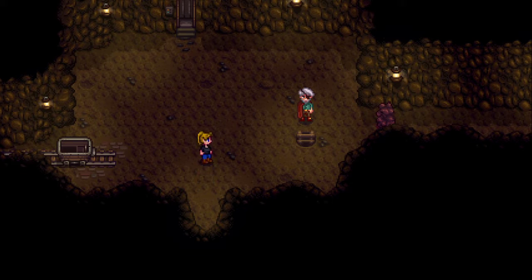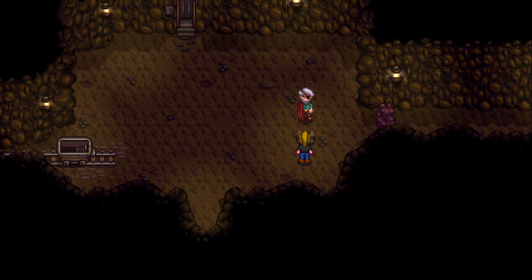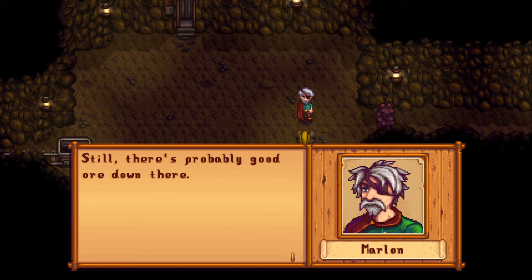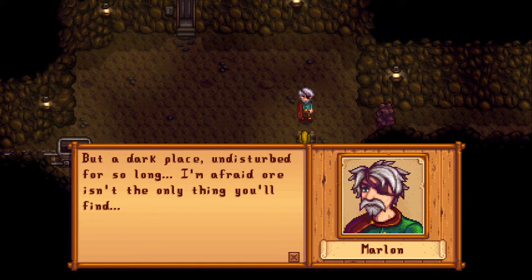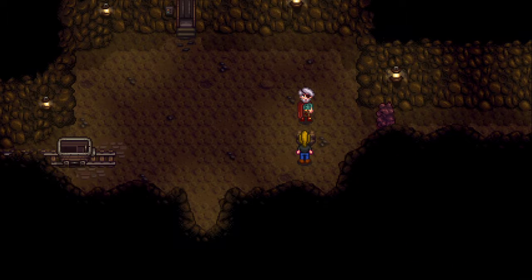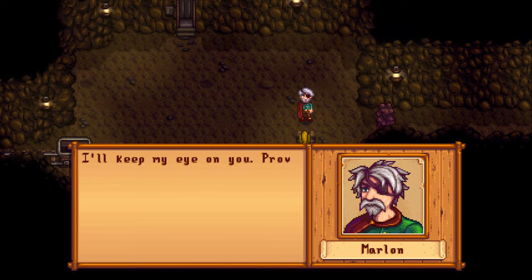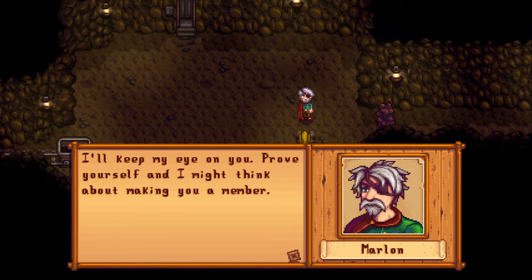I was just peering down in this old mine shaft — it's been abandoned for decades. Still, there's probably good ore down there. The dark place undisturbed for so long — afraid ore isn't the only thing you'll find. Here, take this, you might need it. You received a rusty sword. Name's Marlon, by the way. I run the Adventurers Guild right outside. I'll keep my eye on you — prove yourself and I might think about making you a member.